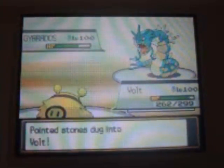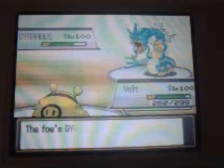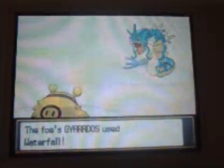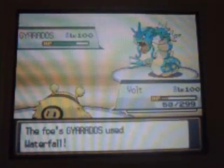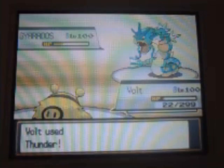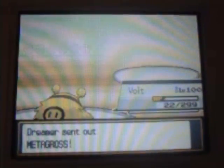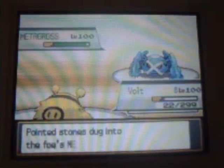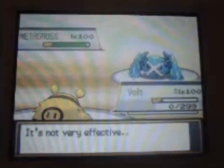I switched to Volt, thinking I can do this. He Dragon Danced, and I was going to use Thunder. Then he uses Waterfall and I thought it was going to be a one-hit KO, but I guess not — Volt used Thunder and took down the Gyarados, and I was freaking out. He then sends out a Metagross, and Metagross Bullet Punches me, so there was nothing I could really do for Volt.